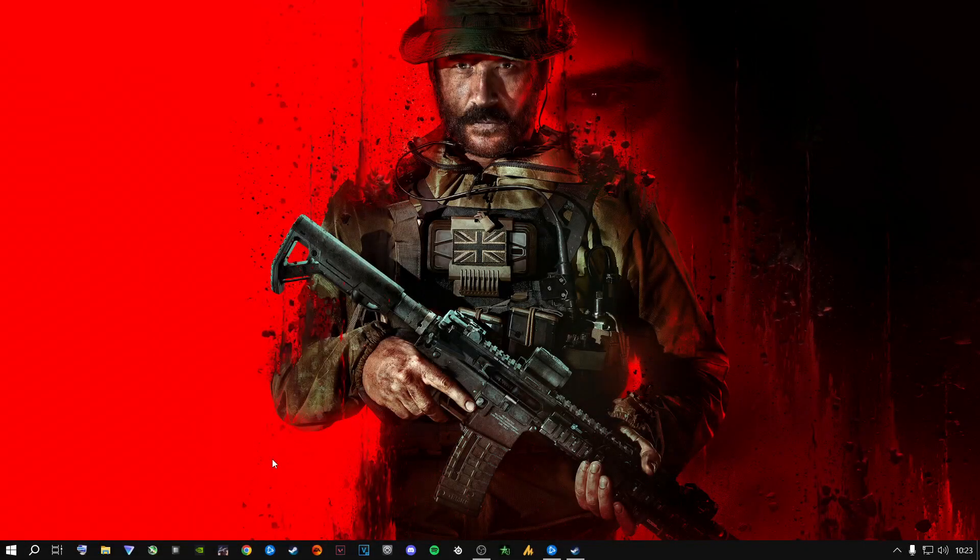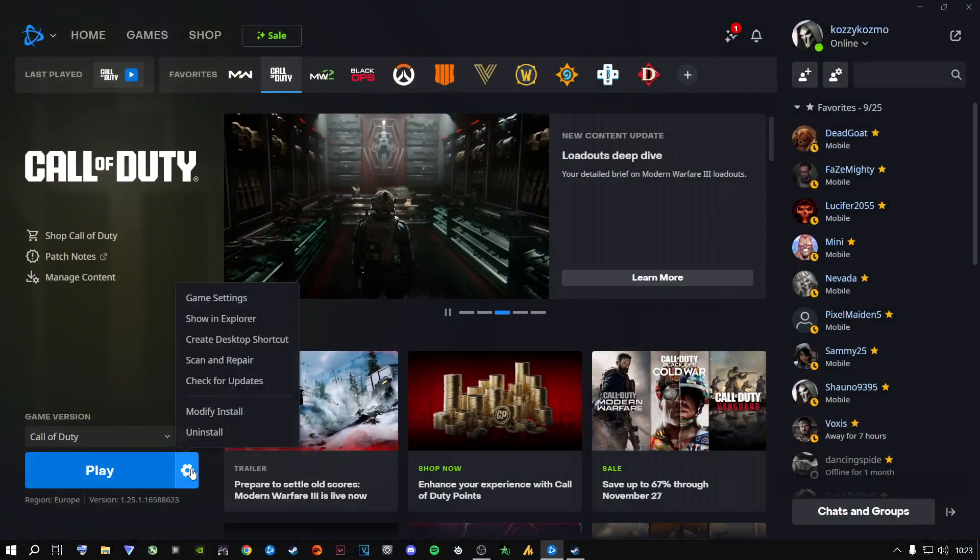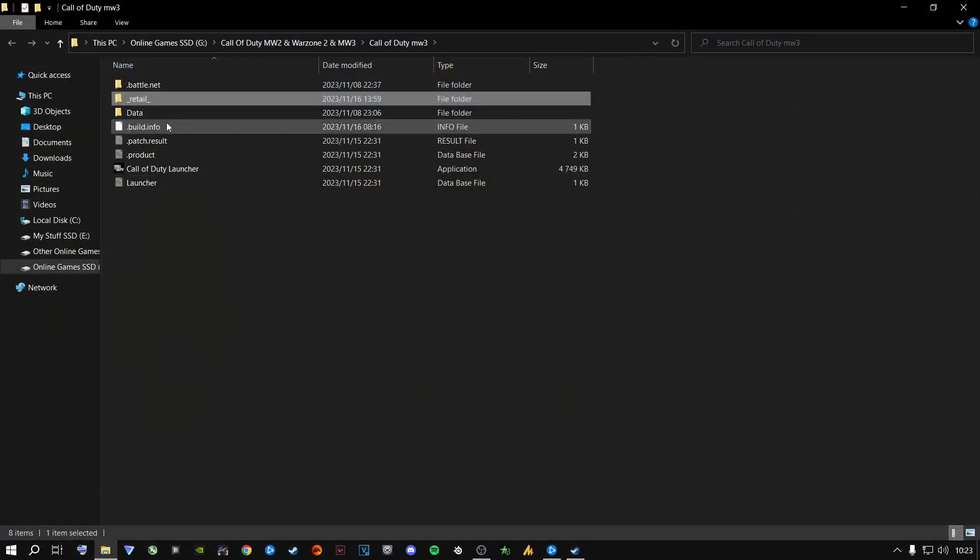Let's jump straight into this. Find where your Call of Duty is installed. If you're a Battle.net user, it's very easy — open up Battle.net, go to the little gear icon, and click 'Show in Explorer.' This is where you want to be. There are a few things you're going to need to delete for your game to stop stuttering and for you to have a smooth gameplay experience.